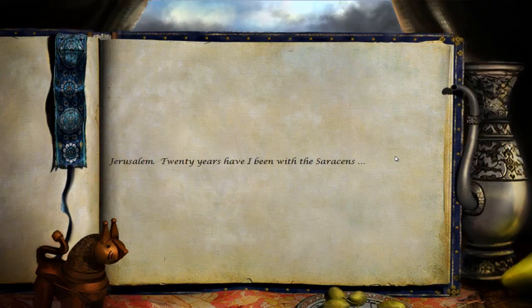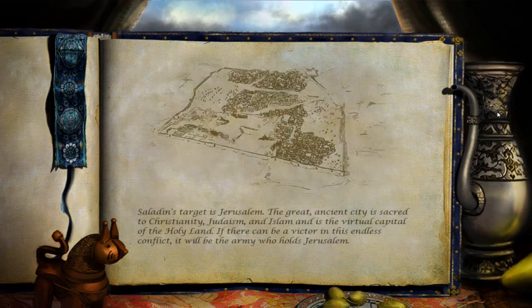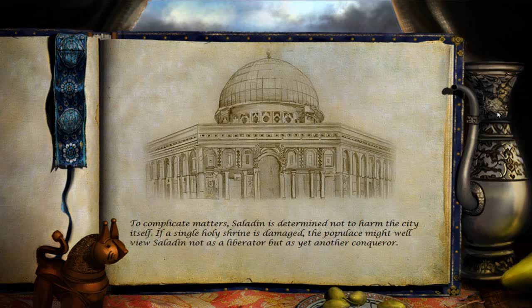Jerusalem. Twenty years have I been with Saladin's campaign. Saladin's target is Jerusalem. The great ancient city is sacred to Christianity, Judaism, and Islam, and is the virtual capital of the Holy Land. If there can be a victor in this endless conflict, it will be the army who holds Jerusalem. To complicate matters, Saladin is determined not to harm the city itself. If a single holy shrine is damaged, the populace might well view Saladin not as a liberator, but as yet another conqueror.